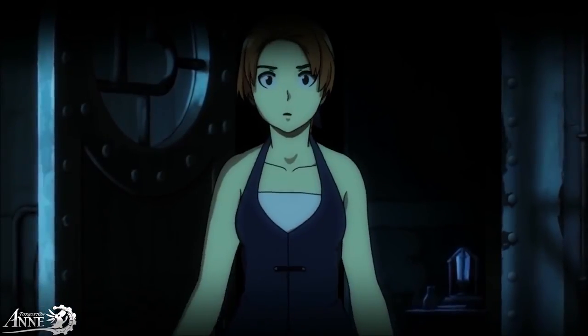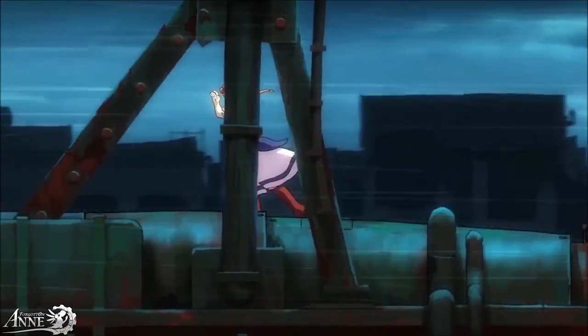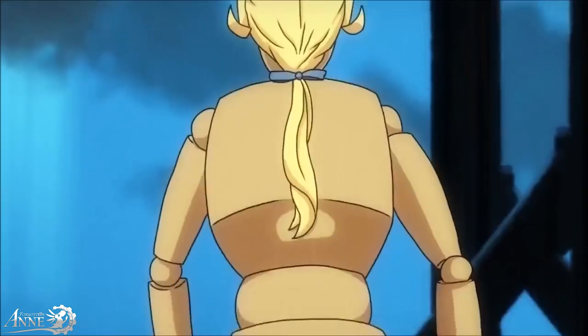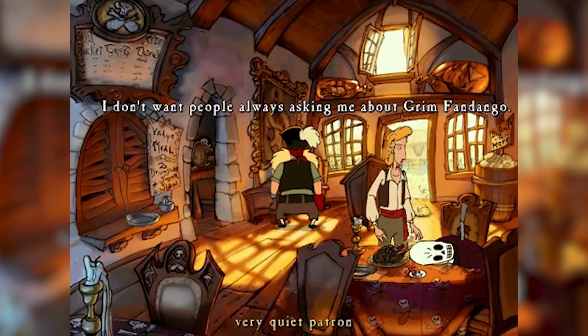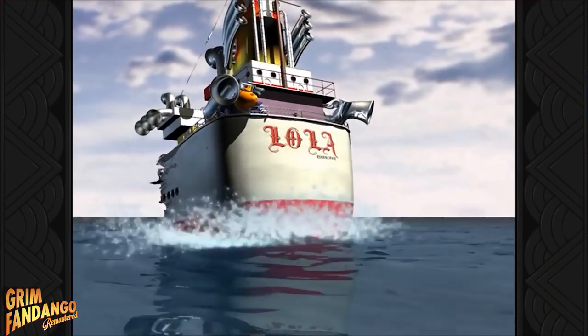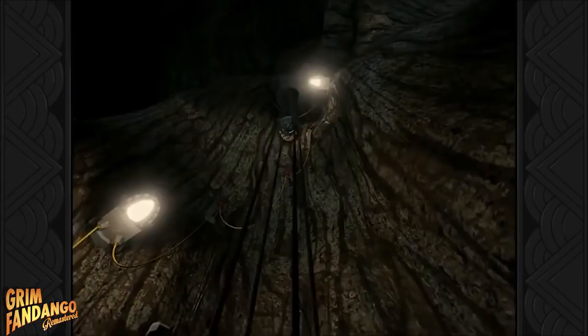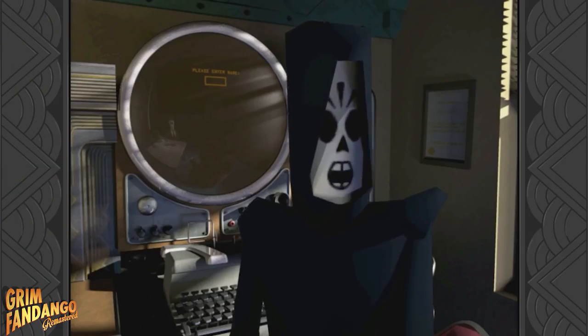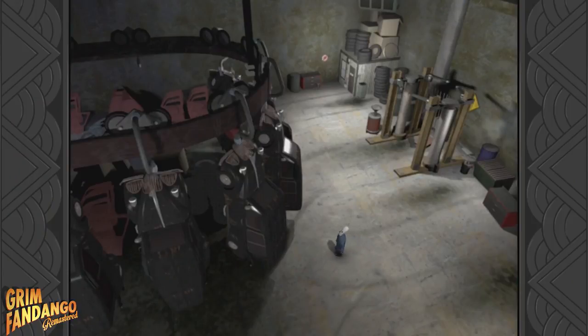The story is captivating, leaving you with choices that challenge what you perceive as right and wrong. But it's the art style and animation that really stands out — the way Anne moves, pulls levers, and interacts with the world. There's something so charming about all of it; it feels like playing a fantastic anime, something like Spirited Away. It's a linear action platformer with puzzles, but not very difficult, with the focus being on the fully voice-acted story.